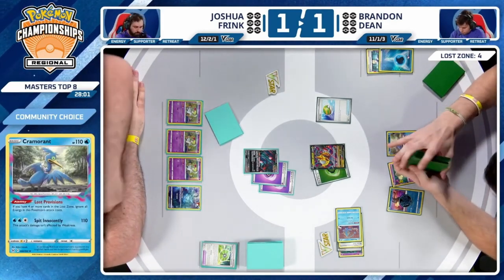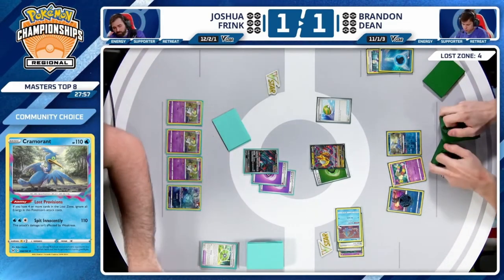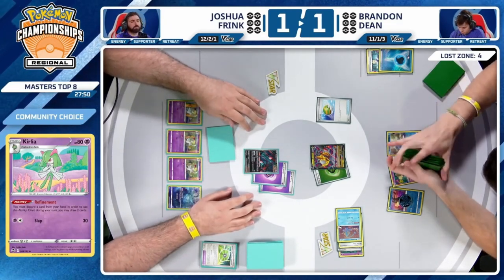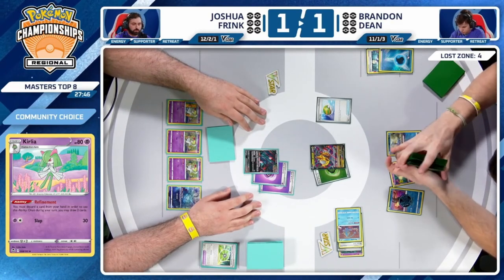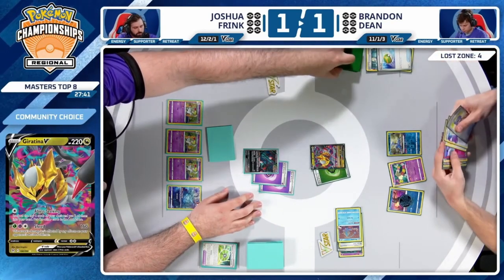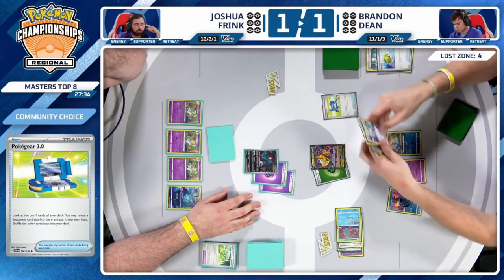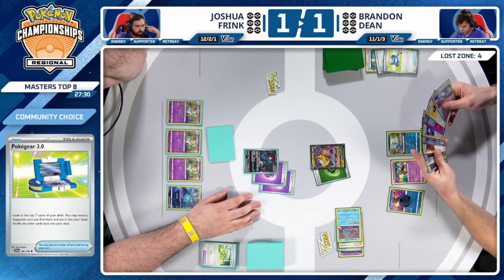The fewer Curlias the better — drawing six cards a turn is unacceptable if you're trying to win game three. Not only do you draw cards but you thin your hand and deck out of cards you don't want to see in this matchup, building up the discard with Psychic Energies for Psychic Embrace. Nest Ball finds Cramorant — thinning out a little bit before this Poke Gear. Do we find Colress's Experiment? It's a risk you take.